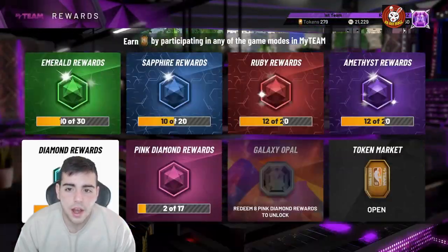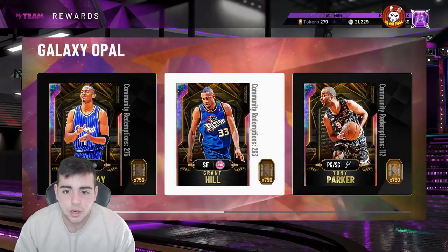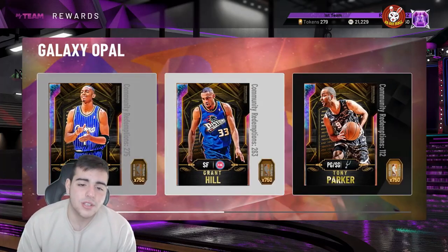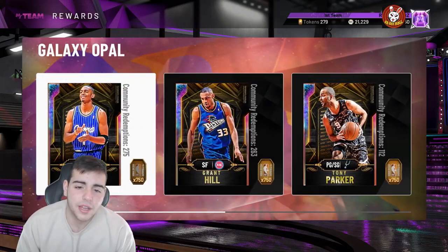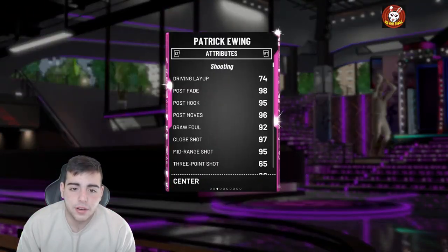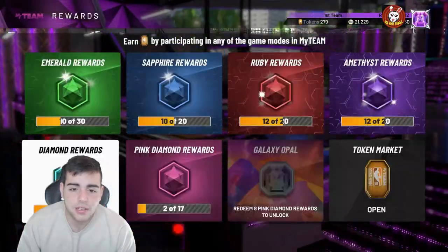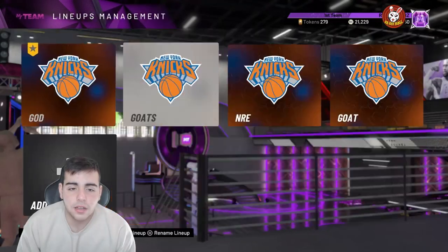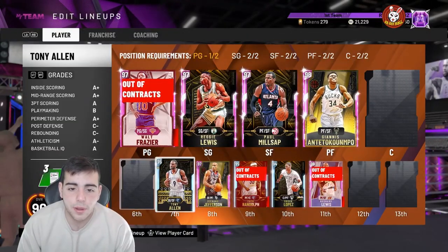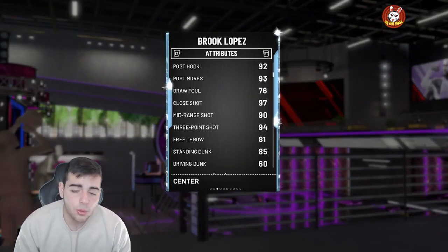The token market update was a little overhyped. I got the two new pink diamonds but I am saving my tokens — I would not spend all your tokens now. There's going to be another token market update in about a month. Right now I wouldn't get any of the opals yet. The pink diamonds are kind of stale. I do like Patrick Ewing — I'm a Knicks fan — but Isaiah Rider is trash honestly.